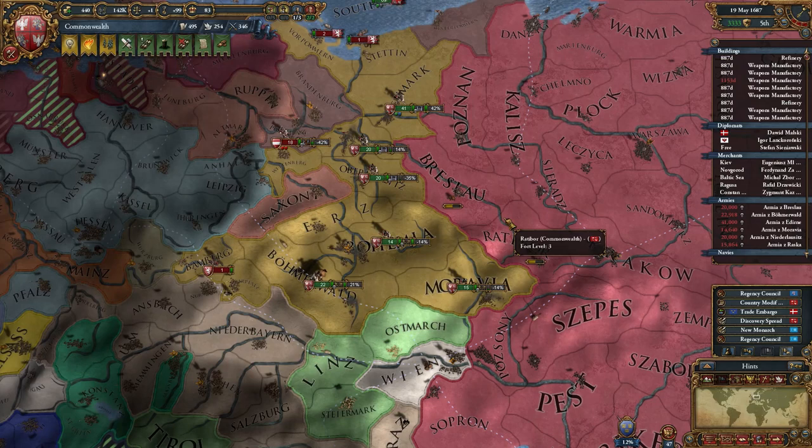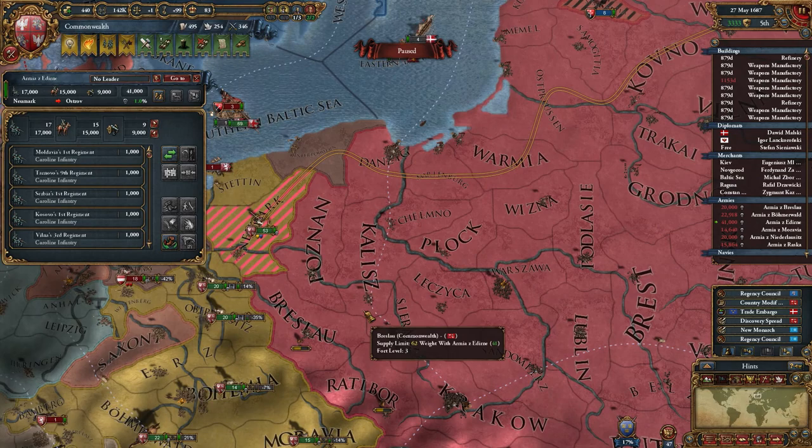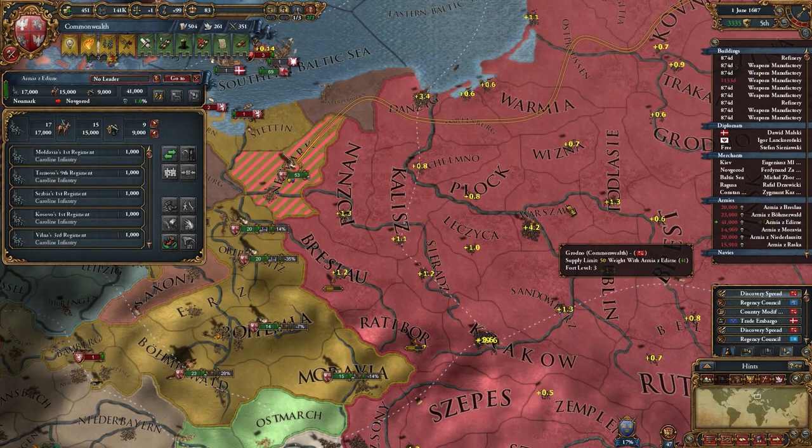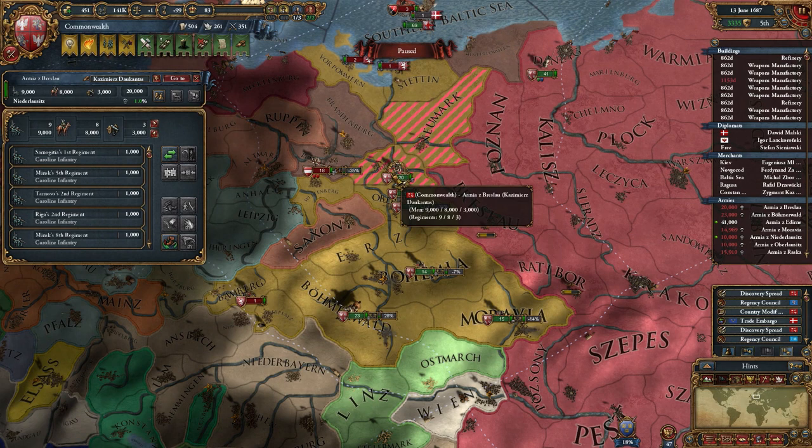Another change I remember from the patch notes is that when you create a core in a province it can take longer than 20 years now, which is kind of nice I suppose. I'll send these guys here to deal with Sweden because I will be losing war score from that. I need to keep an eye on this army though. Now I could get rid of that army with some more troops — where's my actual leader? There he is, perfect. Let's move in.